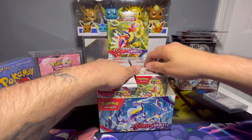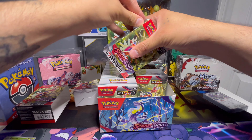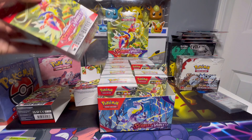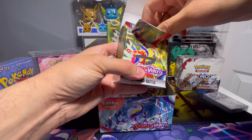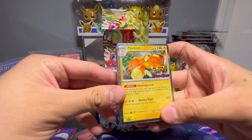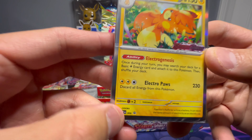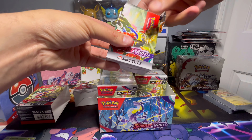Second box! I don't have my knife so I'll have to struggle a little bit to break the seal. Let's get you out of there — please be a different promo. And it is a different promo — that's what I'm talking about! Wow, look at that card. Such good artwork. I love that there are black star promos as well — that's always cool. Same thing: four packs.